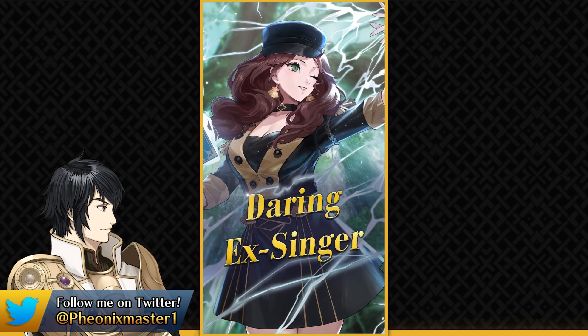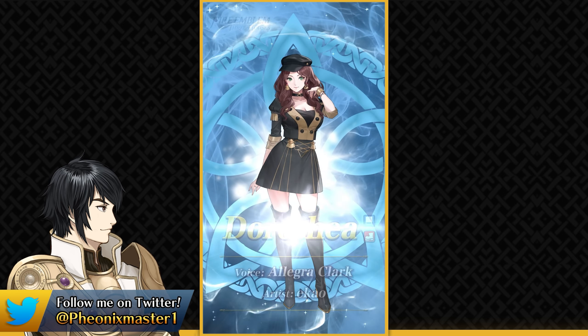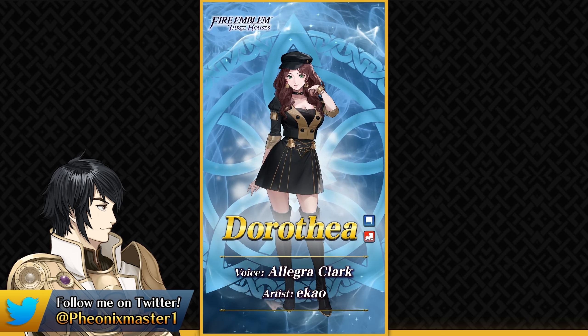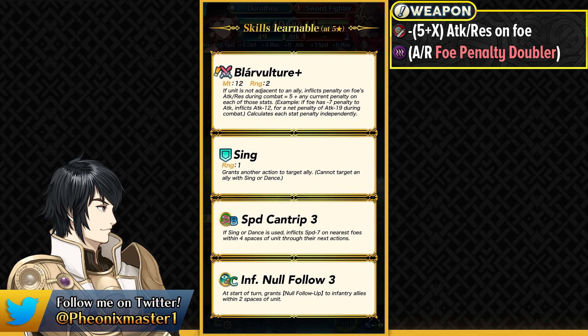We've got Dorothea as a demote Dancer. She is going to be a 4-star focus and she is a Blue Infantry Mage this time, so the Dorothea Emblem is complete. I'm kind of surprised that a popular character like Dorothea is a demote and not Ash — it's like they switched up the two places. She's got the Vulture Tome, which is long outdated. It does have the Faux Penalty Doubler effect, but this can definitely be replaced with Arcane Euphoria, which is going to be a much better weapon.